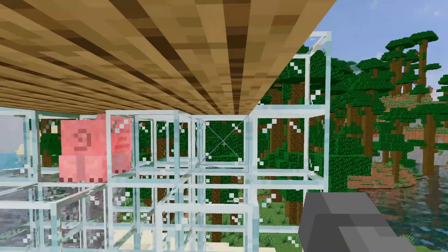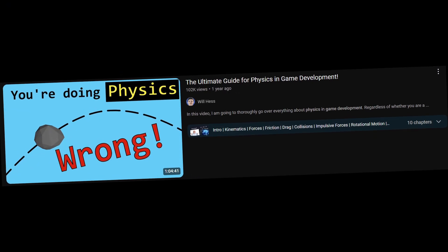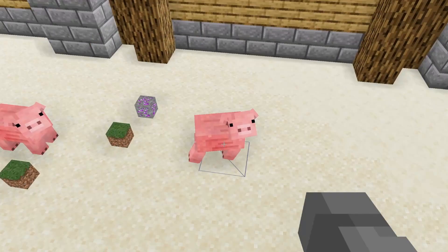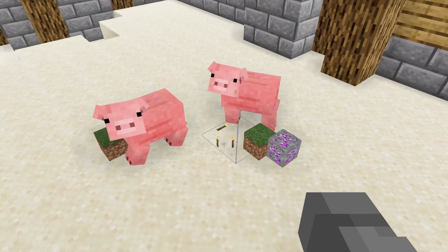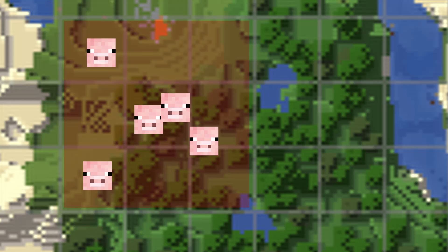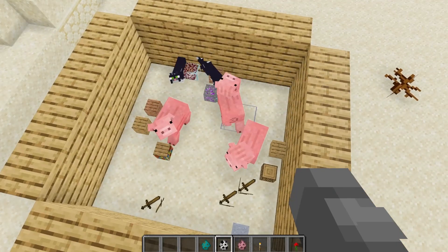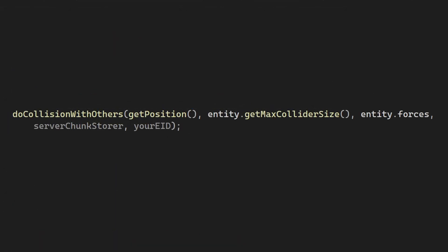Let's make a pig cannon. First, I learned these physics things from a specific video, and you can find it and many other cool programming resources in my Discord server's resources channel. To implement the pig cannon, I first need entities pushing on each other. For each entity, I look at entities in neighboring chunks and check if they collide — if so, I apply a force to that entity. This simple mechanism works very well. With my compile-time entity component system, I made it easy to integrate: you inherit from a component if you want to push others, and use another if you want others to push you.